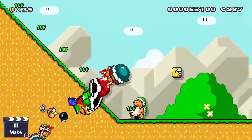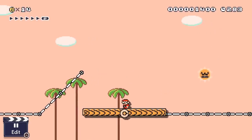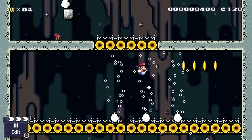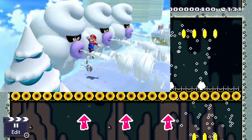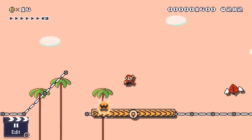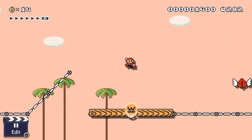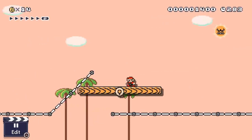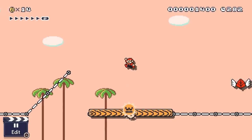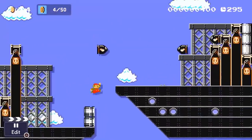Once they reveal that it is in fact Mario Maker 2 and not Deluxe, the ball really gets rolling. We're thrown into a rapid compilation of amazing new level elements. They show the awesome-looking tornado enemy, which can only be assumed to be Typhoon-like from Super Mario 3D World, giving Mario an awesome updraft effect. Then they smooth-cut into an angry sun from Mario 3 on a new overworld background on top of an extra-long moving platform. This means we're going to be seeing more than just changeable level themes between castle, sky, and overworld.